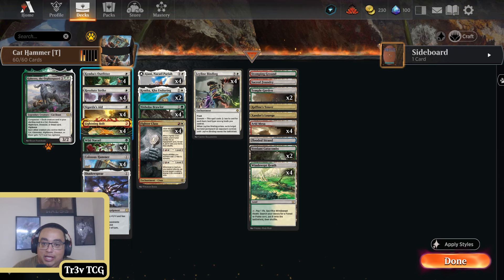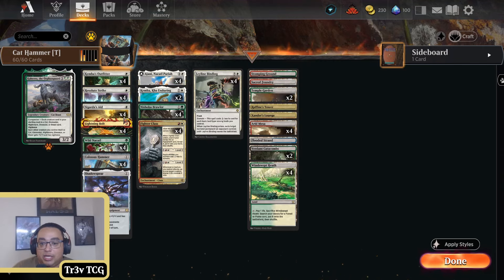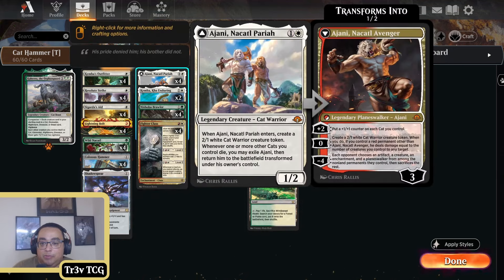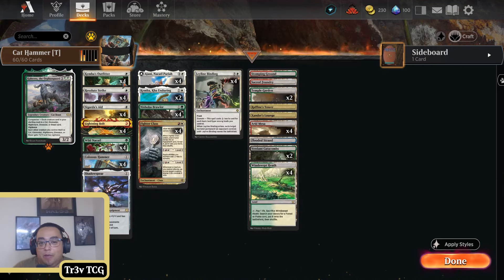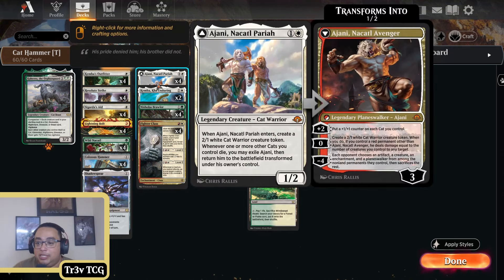We've got Sigarda's Aid, and these Kemba's Outfitters happen to be warriors. Kemba, Cart Enduring picks up a hammer and also has some nice other cat synergies with equipment. Alongside the Colossus Hammer, we have Shadow Spirit up here. We have Ajani as a permanent — we have to have a red permanent — and because I want to play Kahira, we can't play Stoneforge Mystic, so I'm playing Fighter's Class instead. It kind of does double duty to allow Jani's backside to do damage.